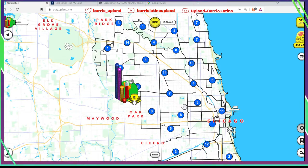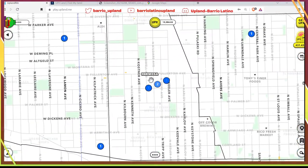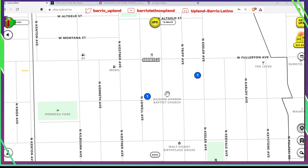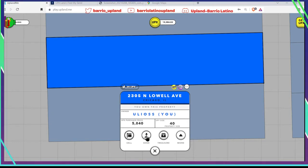Familia, ya casi terminamos estos tutoriales básicos de la búsqueda de tesoros. Vamos a ver qué más puedo compartir con ustedes para que les ayude durante su búsqueda de tesoros. Una cosa que he notado: cuando muevo mi explorador a una propiedad mía o de otro jugador, miren todo el proceso, cuánto tiempo se tarda en hacerle el zoom a la propiedad donde lo mandé. Vamos a contar los segundos.